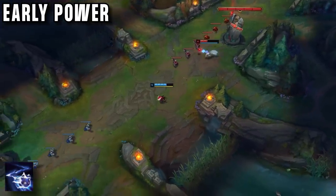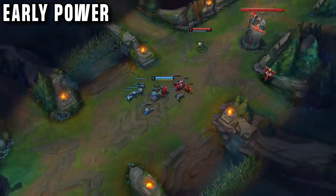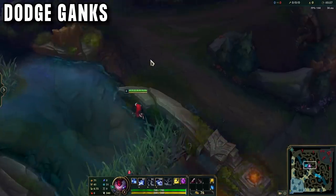So you can really pressure people here. In a good matchup Kennen keeps doing this, keeps pressuring. So of course you need to think about the enemy jungler. Here are some good ward spots challengers use to make sure they always see the enemy jungler before they gank.